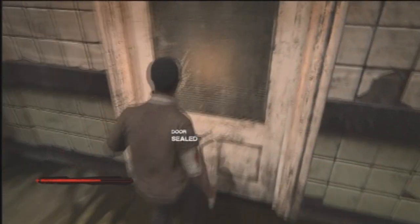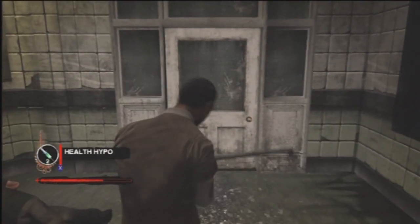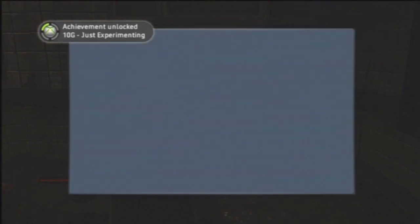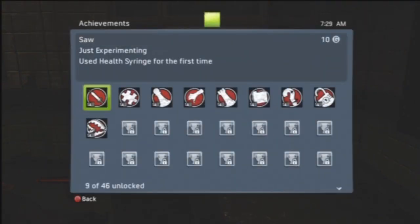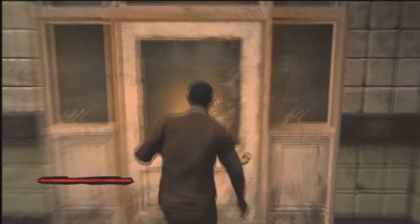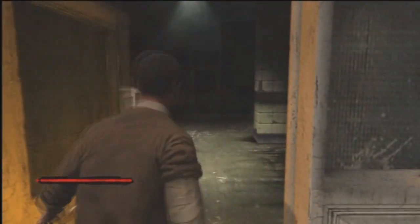We're going to head through this door that was behind us — that door was sealed, you're going to need the key for this one. Right here if you hold X and use the item, you'll get 'Just Experimenting,' and that was the health hypo that you picked up — use health syringe for the first time, that's 10 GamerScore. Like I said, you get achievements in here like crazy.